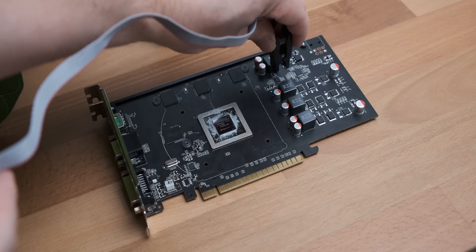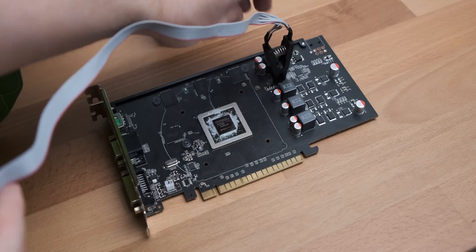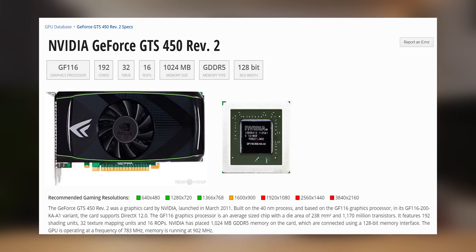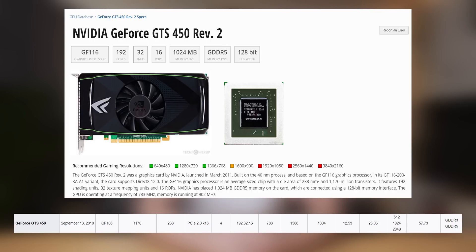Before we get into any of the actual performance metrics I just want to clarify what the two graphics cards actually are. The graphics card from Wish, which is supposedly a 1050 Ti, is actually a GTS 450 Revision 2, and not only is it that terrible graphics card, it's also the 512 megabytes of VRAM version, which is just the lowest of the low when it comes to GTS 450s.